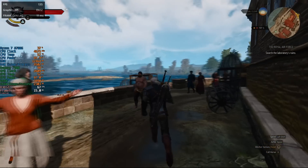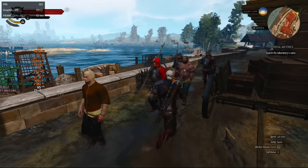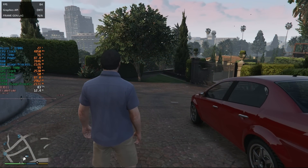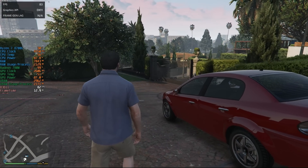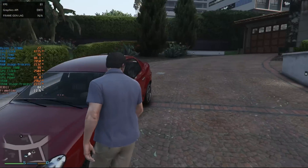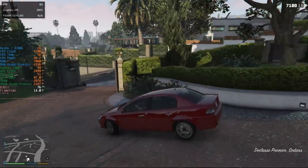One game that has no issues hitting well over 60 frames per second at respectable settings with no discrete graphics card is GTA 5. This will actually hit over 80 FPS a lot of the time, and while it's certainly more than playable, I wondered how Fluid Motion Frames 2 would feel here. I'm using a fairly old monitor for this test but it is 120Hz, so I should be able to tell if things feel any different.